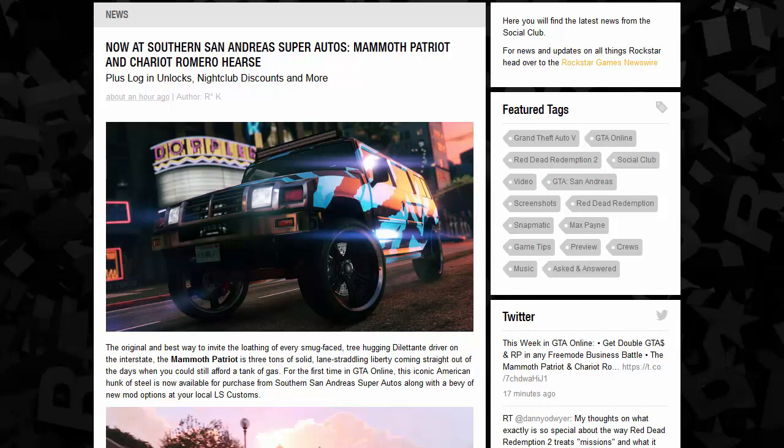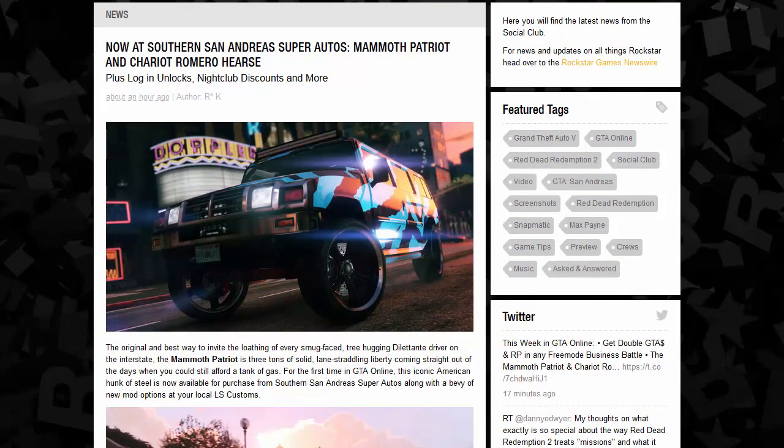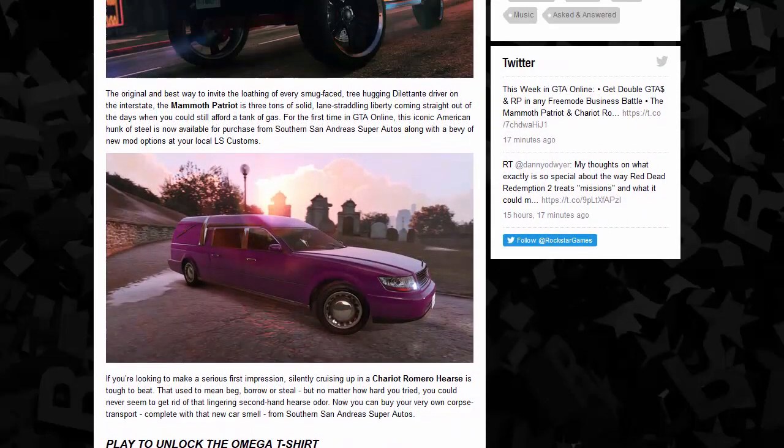If you don't want to take the time to drive around Los Santos to find a Mammoth Patriot, you can buy one now courtesy of Southern San Andreas Super Autos, as well as the Hearse. The Hearse is a little bit more tricky — not too difficult — you just need a friend that already has a Hearse and drive over to the cemetery. Usually there's a Hearse that'll spawn if a friend has one, in order to get it for free.